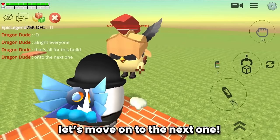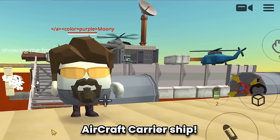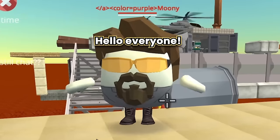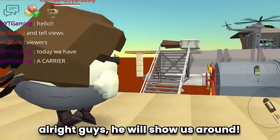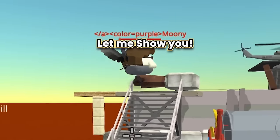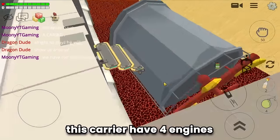Let's move on to the next one. Build number two is an aircraft carrier ship, and Moony is the builder. Hello everyone! He will show us around. Let's go Moony!